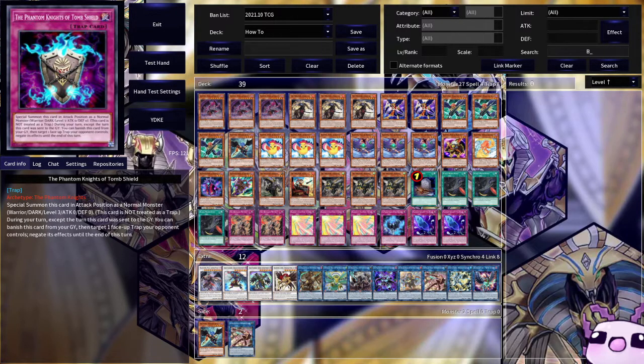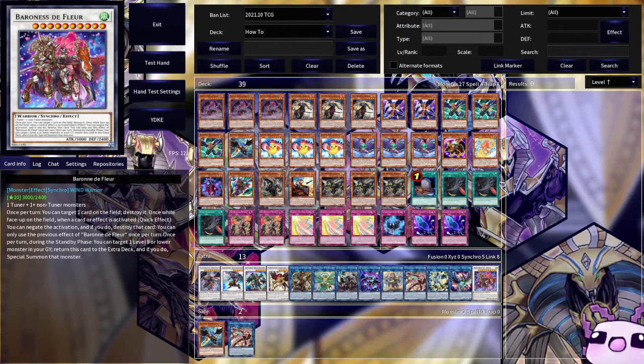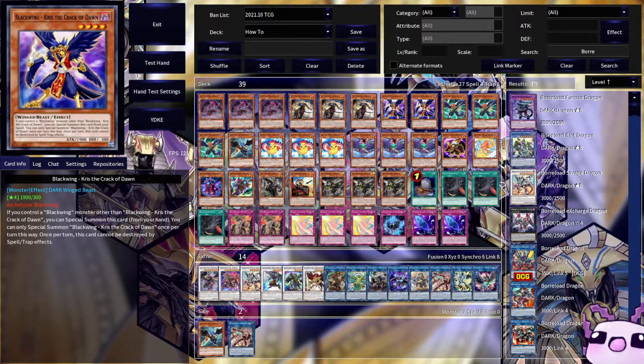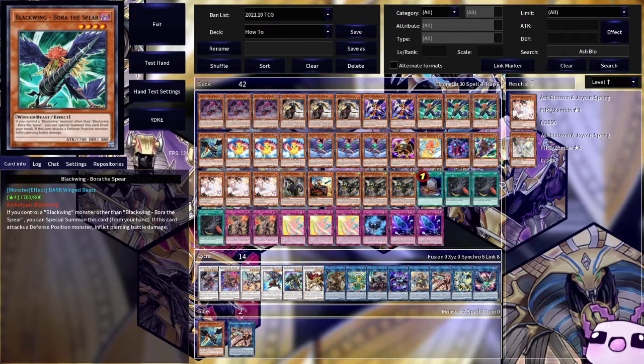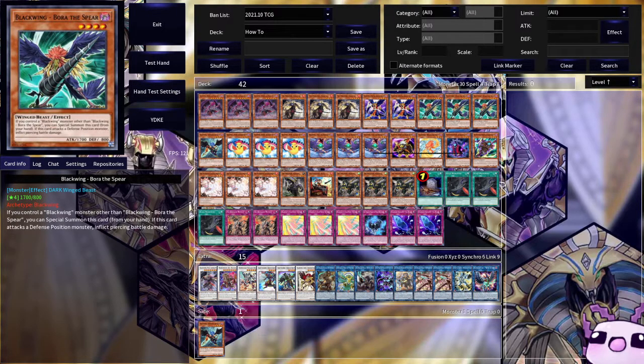One of the best cards that has come out is Barone de Fleur. We can also run Boral Load Savage Dragon. Now we only have one more space left in the extra deck. I could put in Triple Ash Blossom for the main deck, making it 42 cards. For the last card in the extra deck, I think we're going to put in the second Fergie. Let's see a test hand and see what we can do.